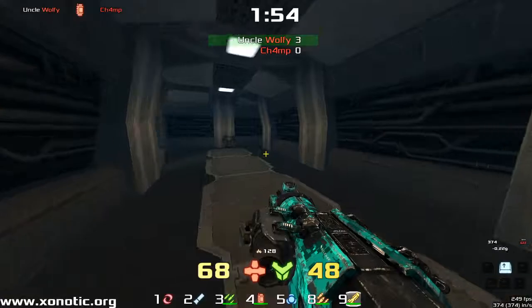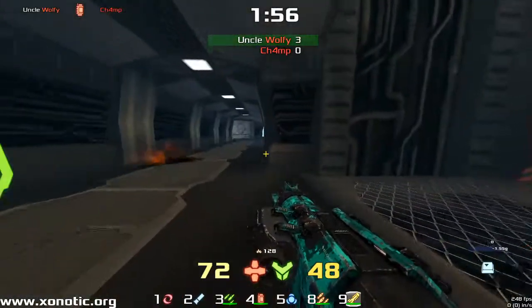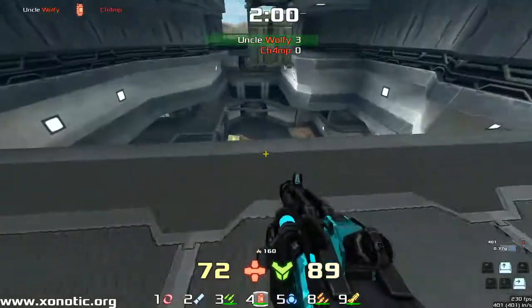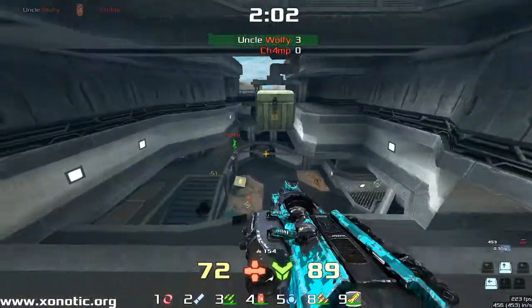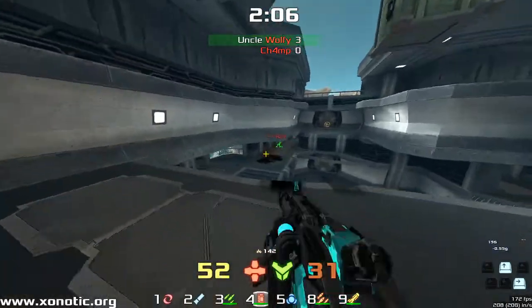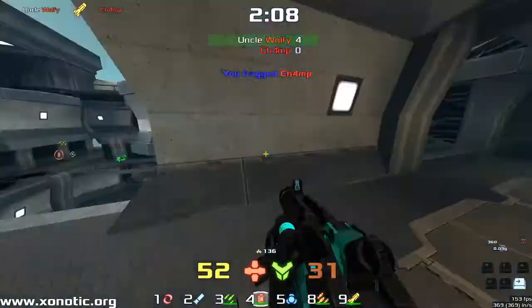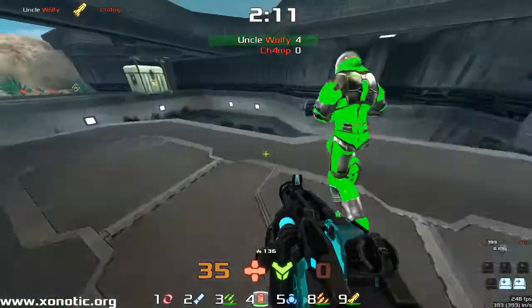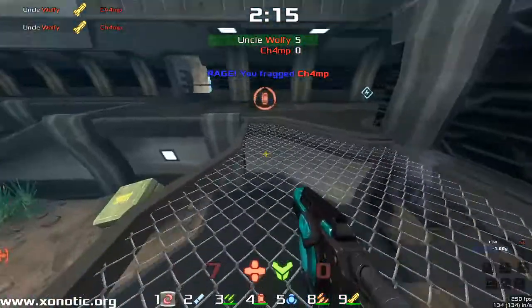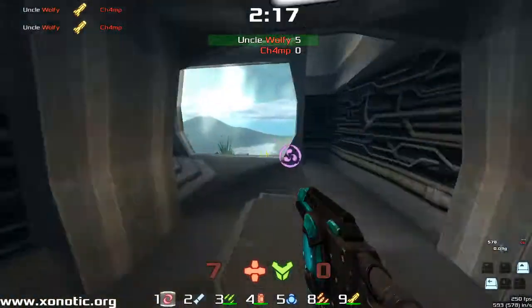Wolfie grabs the Mega Armor and a nice bit of movement up there. This is something you only get with map experience — those little bits where you can just jump up and not have to go round that corner on the stairs, you can jump off the corner. Takes a fair bit of playing around on a map, a fair bit of experience to understand those bits. Beautiful air shot there from Wolfie.